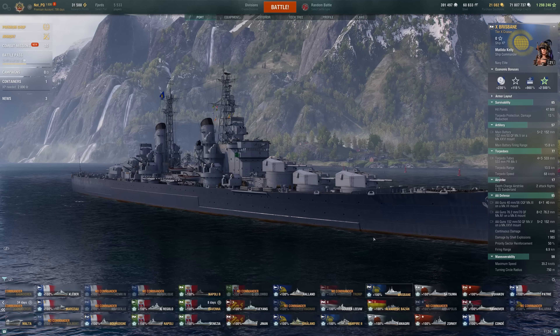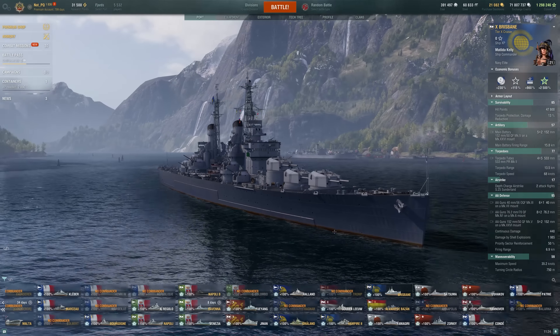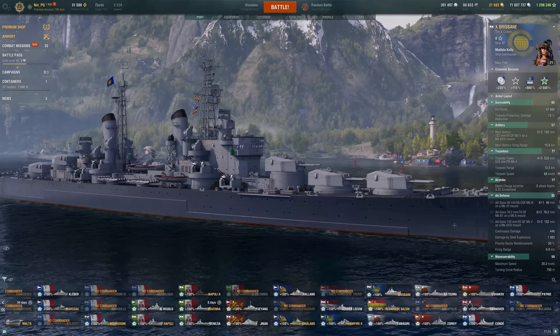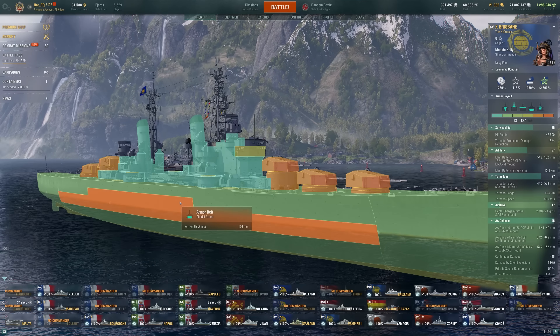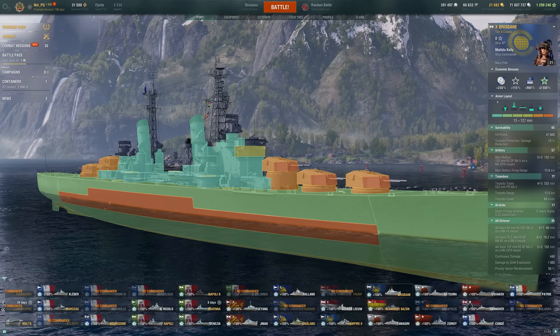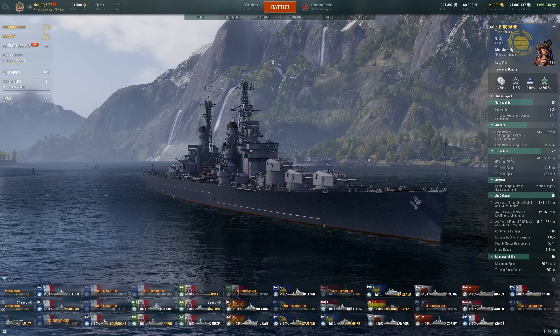Today we're taking a look at the Brisbane. This is a brand new Commonwealth Tier 10 cruiser, a little bit inspired by a Minotaur — I think we can all see that. So just to get that out of the way: yes, you have a giant, very easy-to-hit citadel. But what makes this ship special really is its loadout.